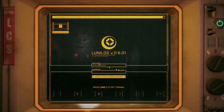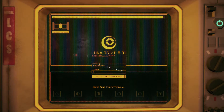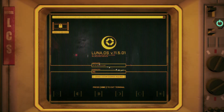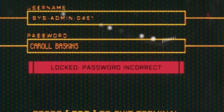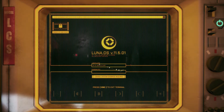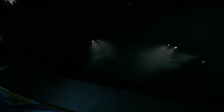Luna OS. Password. I can type in anything I want. It's obvious what the password is. Carol Baskins. Nope. Not it. They clearly don't have great password protection, even though I didn't get in there. Some sort of dig site? Sure.